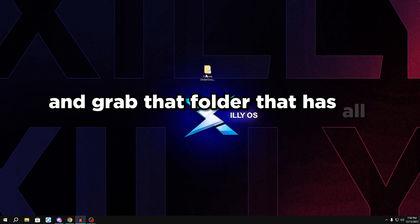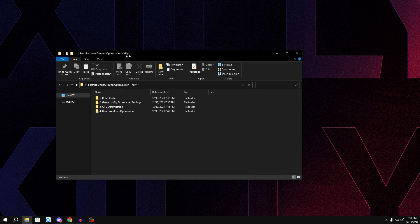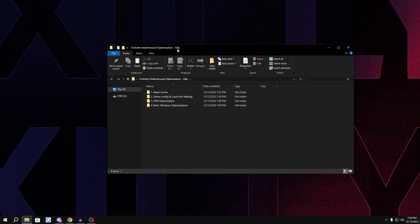Before you do anything, head over to the link in the description and grab the folder that has all the optimizations we're going to be going through — you need this folder to continue with this video. Put the folder on your desktop; it's going to be called 'Fortnite Underground Optimization.' Extract it with 7-Zip or WinRAR before you open it. The first thing we're going to do is reset cache.